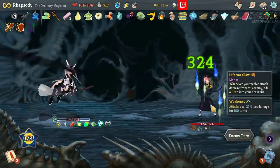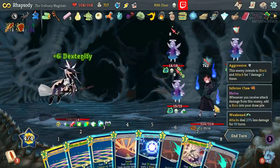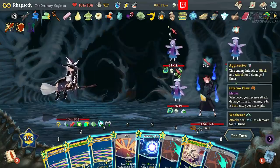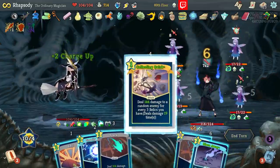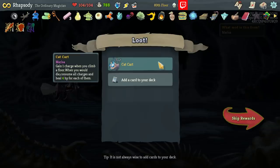Now the Collecting Quirk just blows up the enemy. The enemy is dead — they come back to life. Auron is now back to life and has summoned all of these beasties. The beasties have Undead Contact: whenever you are attacked by this enemy, gain a stack of Wraith; on death, apply one Wraith to you. Inferno Claw: whenever you receive attack damage from this enemy, it burns your draw pile. I'm going to pop off the Collecting Quirk there, which does get the kill and doesn't softlock the game. Hell yeah, beautiful. Cat Cart: gain one charge whenever you climb a floor; whenever you would die, consume all charges and heal 4 HP for each of them.